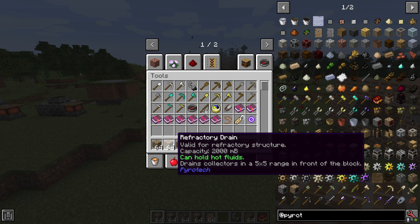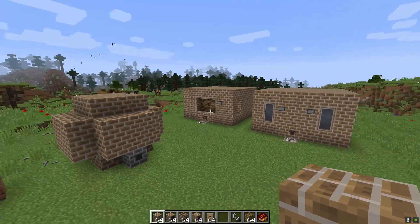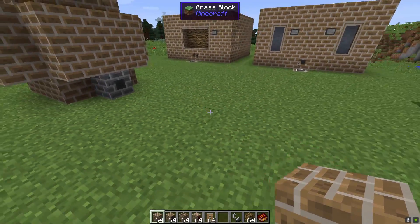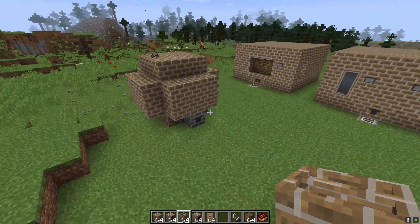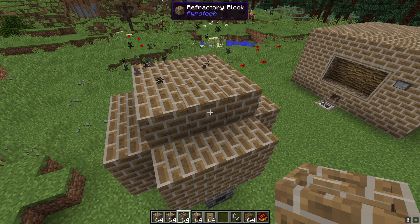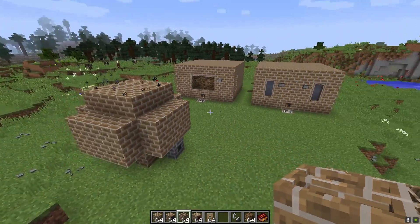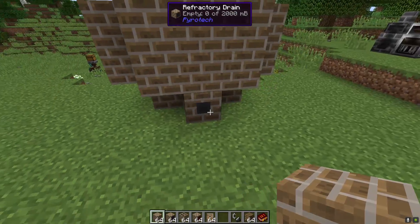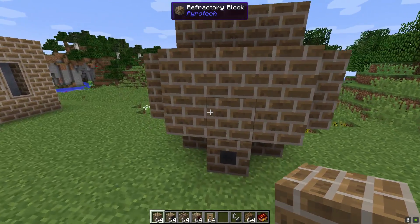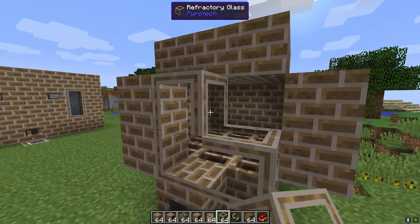You don't necessarily have to have the better drain, but it does cover a bigger area with the 5x5 and has 2,000 millibucket capacity. You might be thinking about jumping to a 5x5 — don't do that, and we'll talk about that towards the end of the episode. If we want we can make this a whole lot nicer. Let's use a refractory drain this time and do the same 3x3 but make it a lot more accessible, since currently we have to break blocks and use flint and steel to start it.